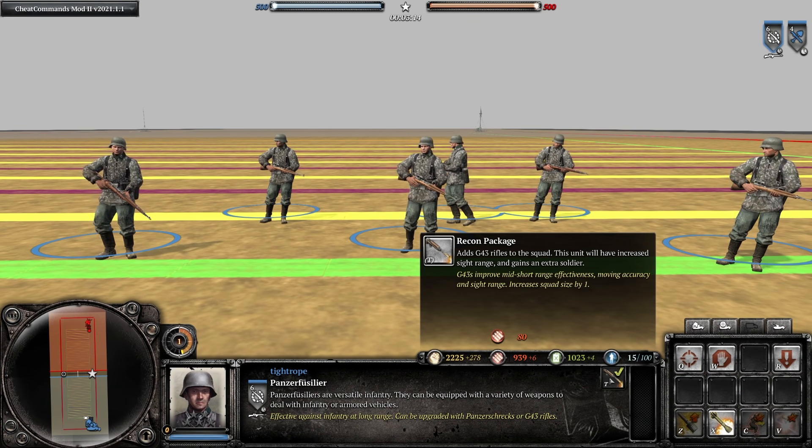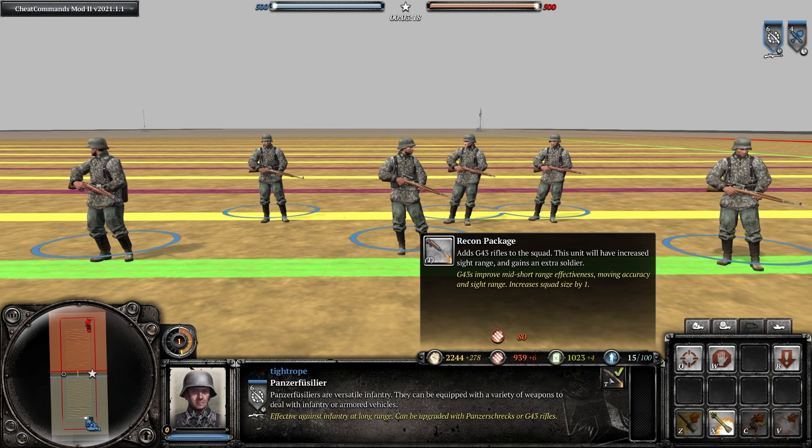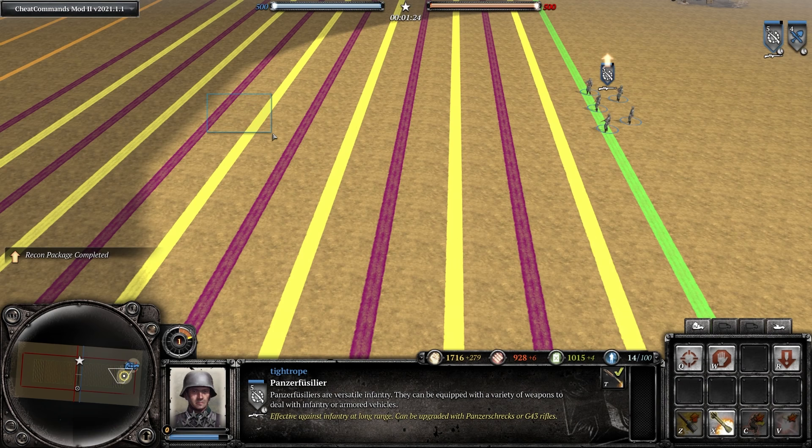Switching over to OKW now, and we have the Panzer Fusiliers Recon Package that costs 80 munitions and equips them with three G43 rifles. It also increases their sight range by 20% and boosts their squad size to six after reinforcement.